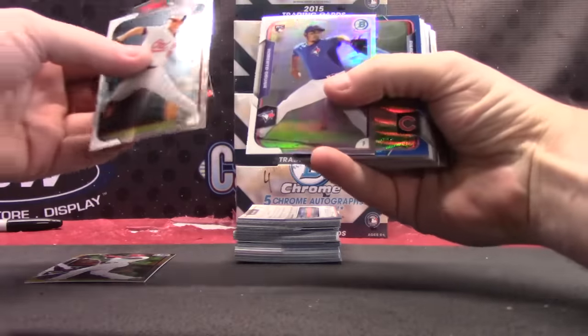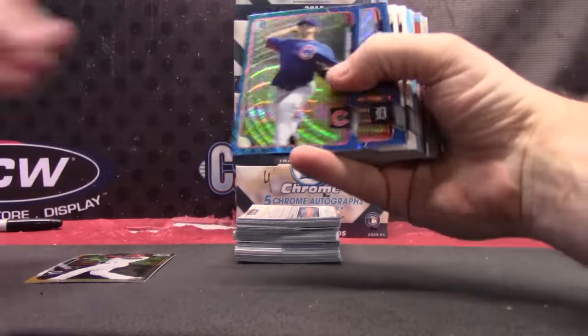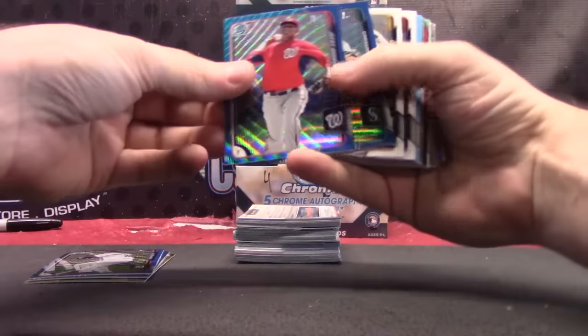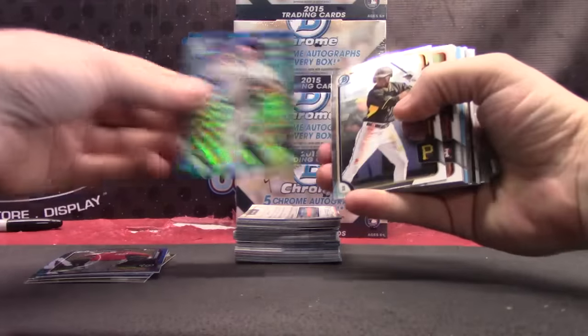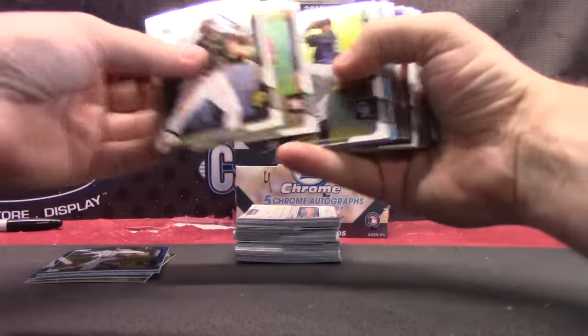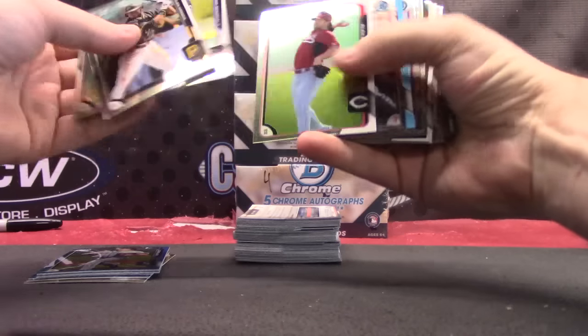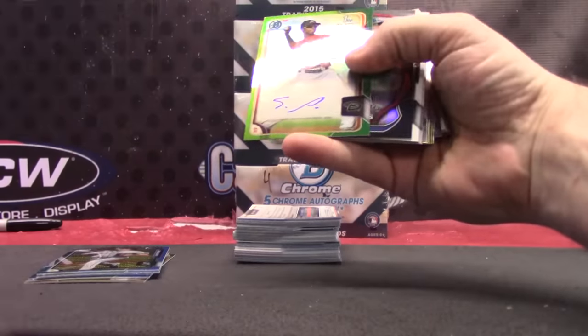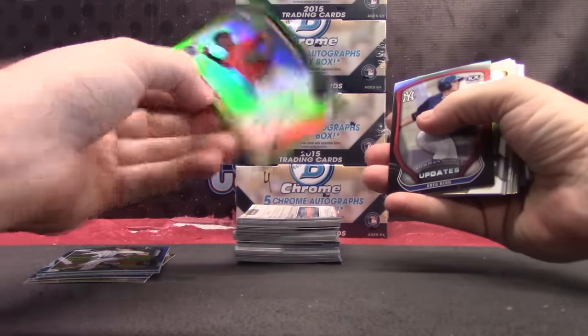Lucas Giolito, Roberto got a blue wave. Pierce Johnson, Zach Renninger, Jerry Rodriguez, and Carson Smith. Another Nick Gordon blue. Green autograph — Sergio Alcantara.